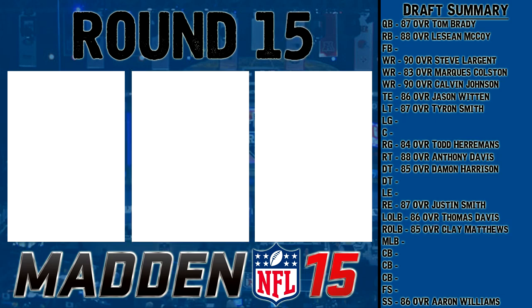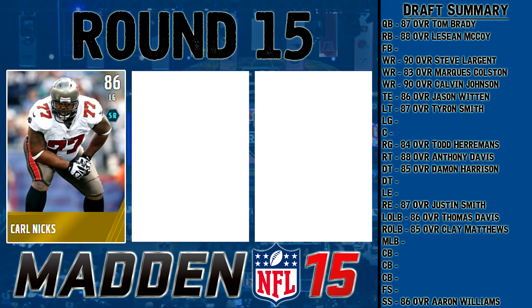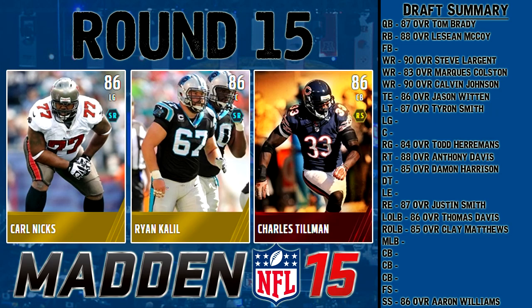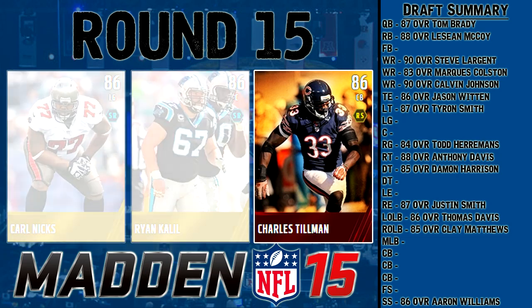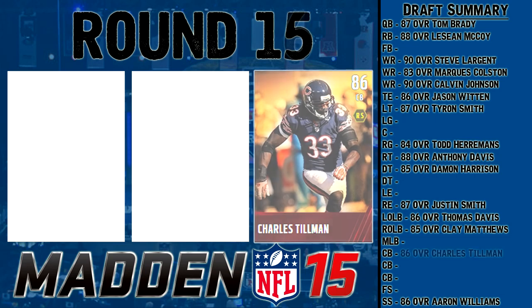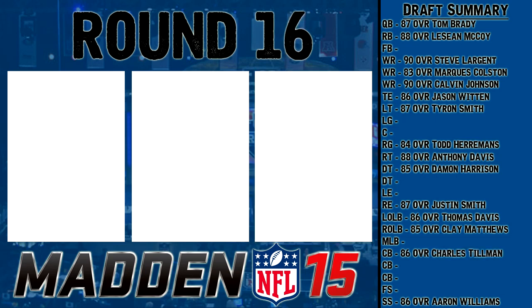Round 15 features 86 overall players: Carl Nicks at left guard; Ryan Kalil at center; and Charles Tillman at cornerback. Carl Nicks has really bad impact block but is a solid blocker overall — I think I'll stay away. Ryan Kalil has kind of mediocre blocking stats — nothing great. I'm going with Charles Tillman — he's 6'2, kind of slow, but good in coverage and has good press. Tillman's the pick.